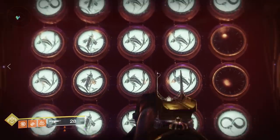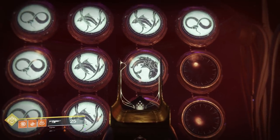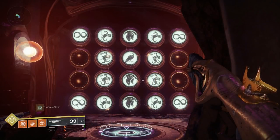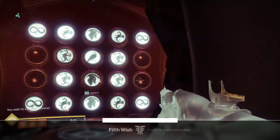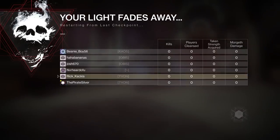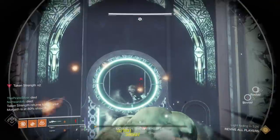However, if you have a group that doesn't want to do all of that, you can instead use the wish room to teleport to Swalgroth. Enter the right wish — the symbols you can see on screen right now, which I think is the sixth wish — and it will teleport you to Swalgroth. You're going to have to beat Swalgroth, but he's honestly one of the easier encounters.